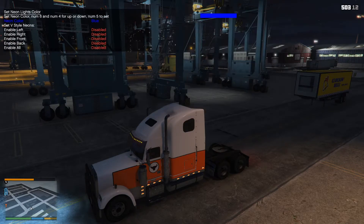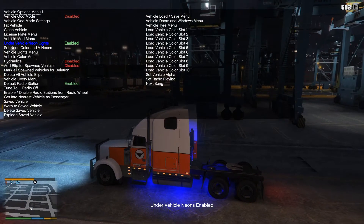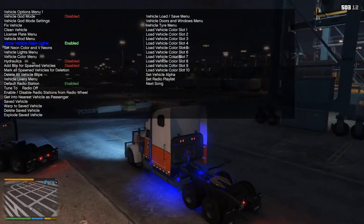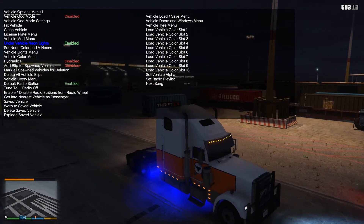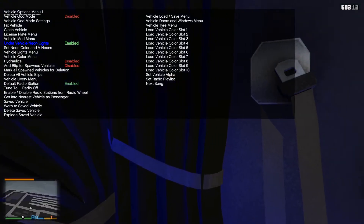Under glow - that would have been cool. Let's see if this works. Enable under vehicle lights. The problem with enabling this one is that it looks so bright, and when you go on the inside... let's see if I can get in there.